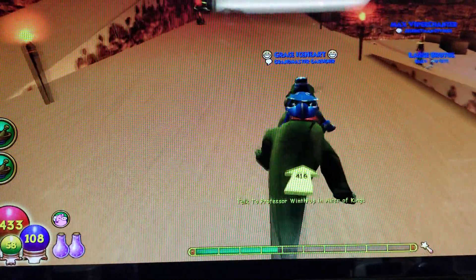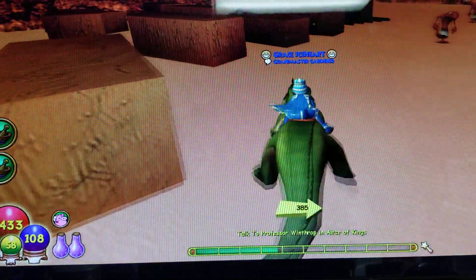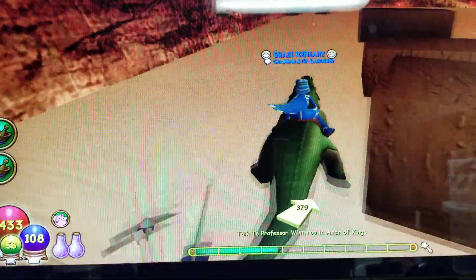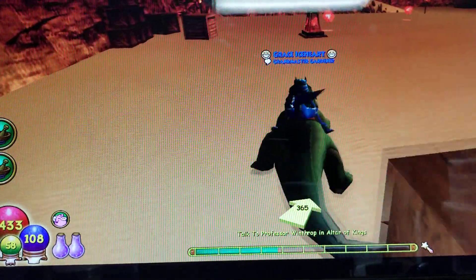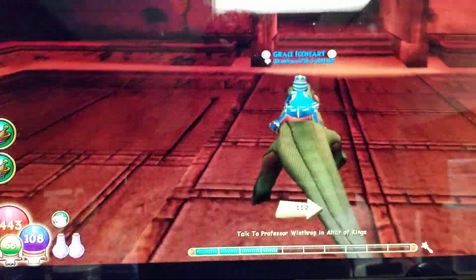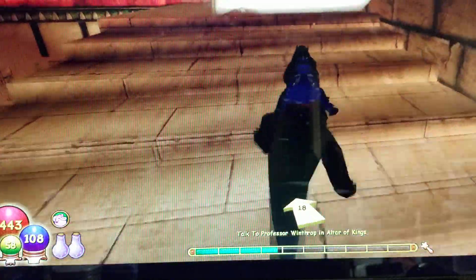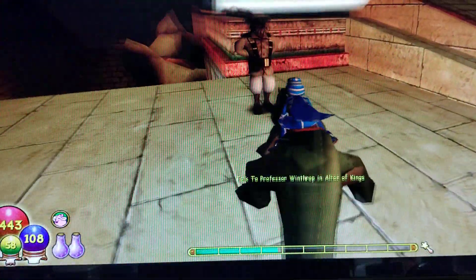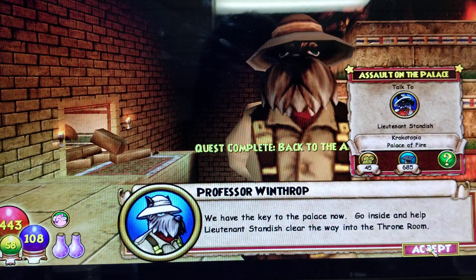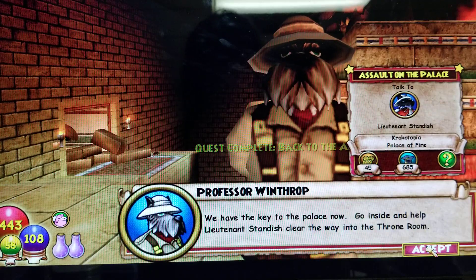Alright, so now I have to go to the other kings. You and Malcolm found the keystone — splendid! We have the key to the palace now. Go inside and help Lieutenant Standish clear the way into the throne room.